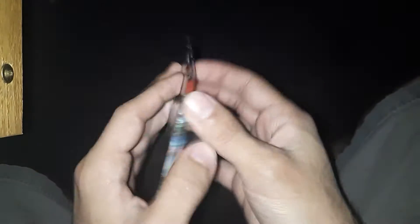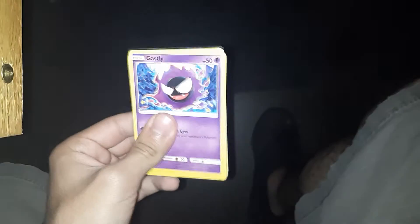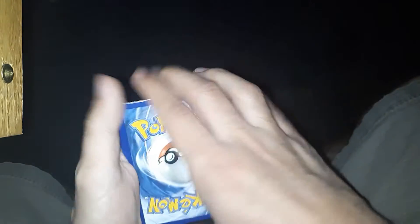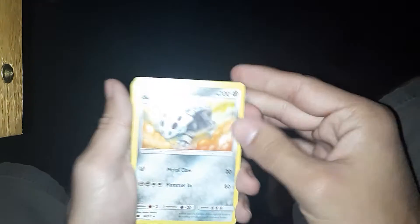I'm not huge on Sun and Moon stuff, just because I never finished the game. But who knows, we can get something really cool from here. This Crimson Invasion — I think this is one of the earlier sets of the Sun and Moon era, like 2018 maybe. Cut card, one, two, three to the front. Getting rid of fighting energy. Let's see what we got.